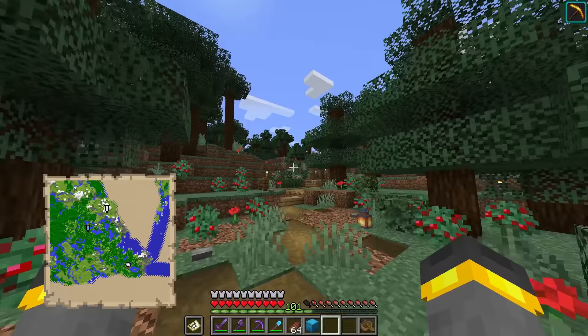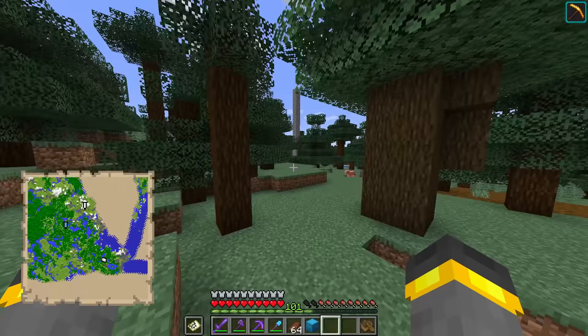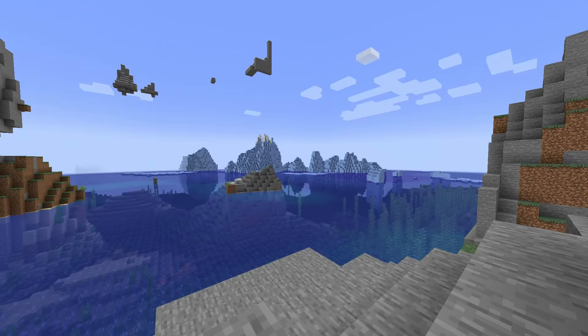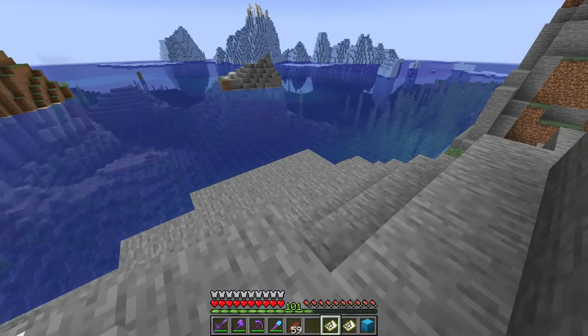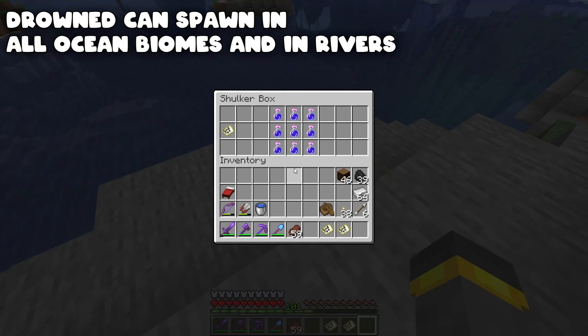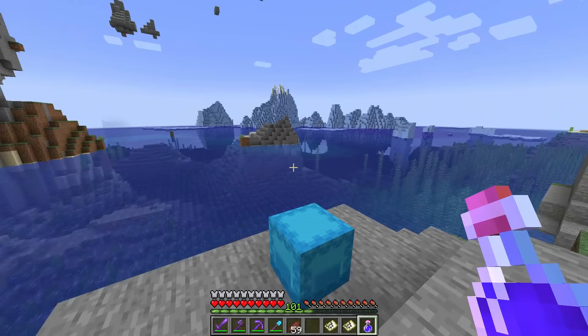Getting a trident is one of the most tricky things in the entire game — no lie, it can be very time-consuming. Head off to a big ocean, a large body of water. I'm going to the cold, frozen wasteland to the north. I chose this ocean because it's really huge — the one near the base isn't as big. Drowned can spawn in rivers and oceans, but ocean is way better; you can also find ocean ruins there which have drowned with them.